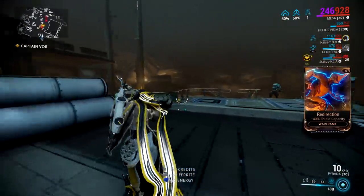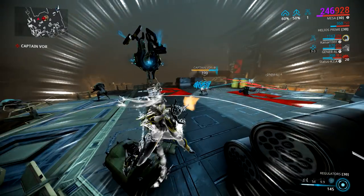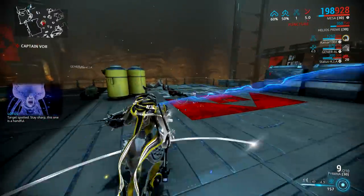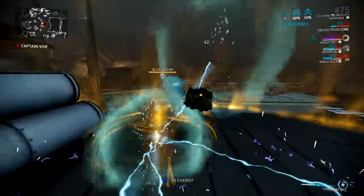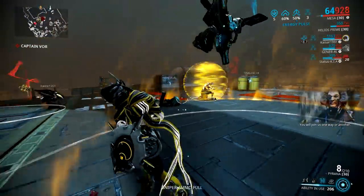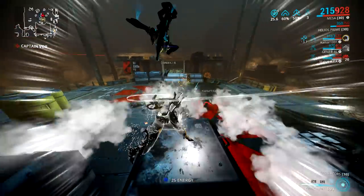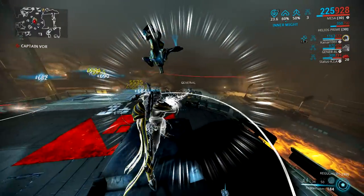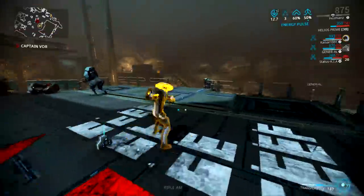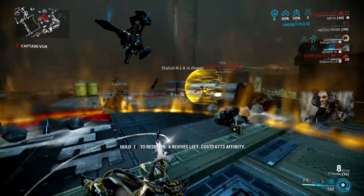I absolutely adore this build — it is one of my most used setups for sorties. I'll take it into defense, mobile defense, interception, and generally enemy Physical Enhancement, Elemental Enhancement, and Eximus Strongholds. It's also fantastic for assassination missions because it just melts bosses, and it's generally beefy enough to survive those missions too, though you have to keep up your Shatter Shield — because if that goes down, you will go down very shortly afterwards.